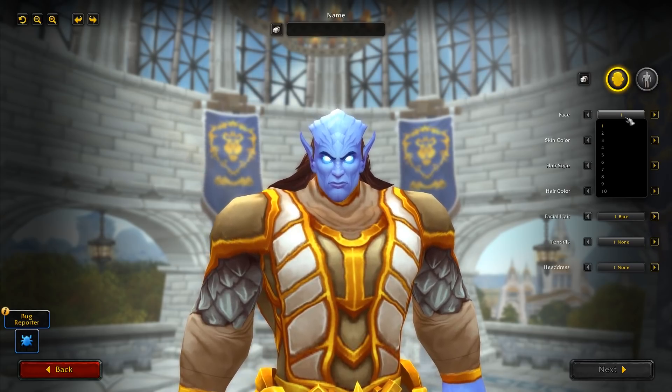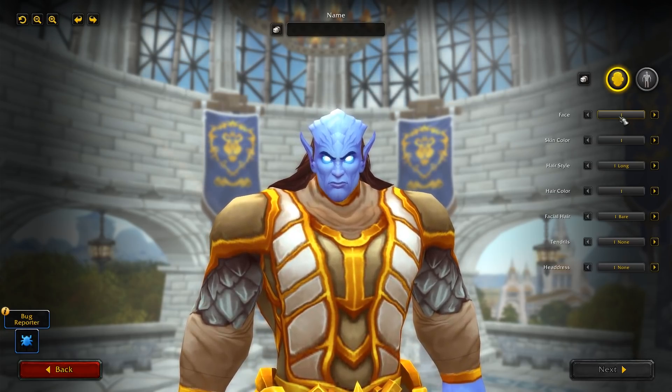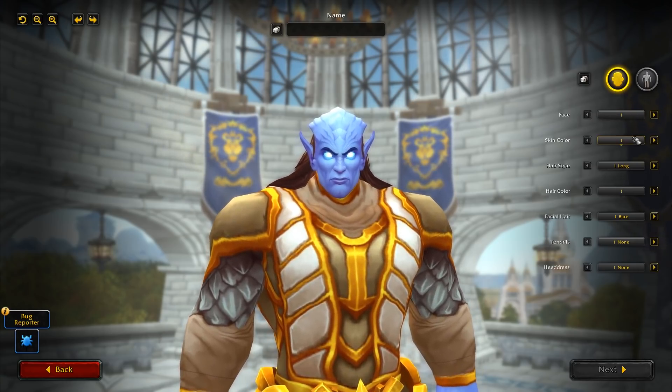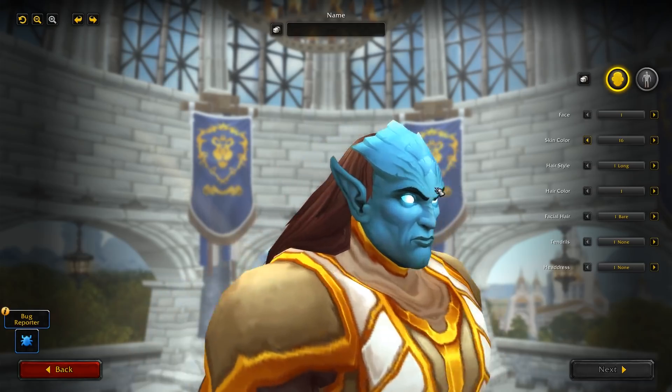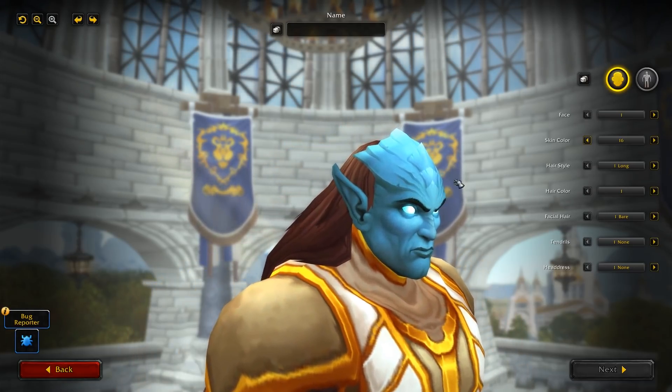For faces, currently there are no new faces, so you still have the same 10 faces that we had before. To be honest, a lot of the new races haven't had a ton of new face options — the human got some scars, but that's pretty much it. As for skin colors, there are actually three new options. You've got this kind of new dark purple look, which looks super mean, and this kind of blue standard Draenei look, which just looks like another shade of Draenei.